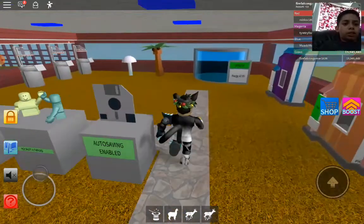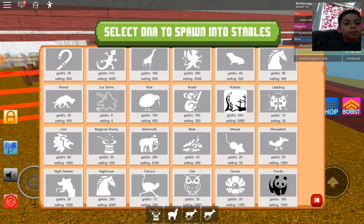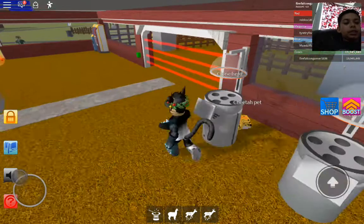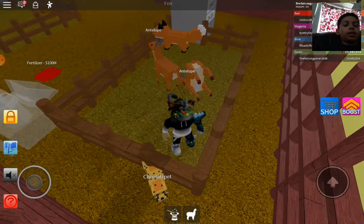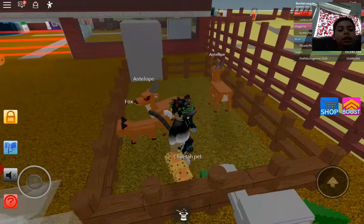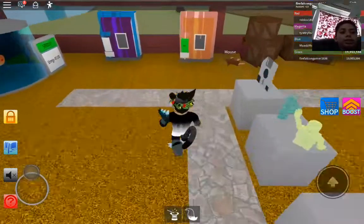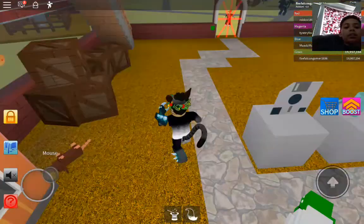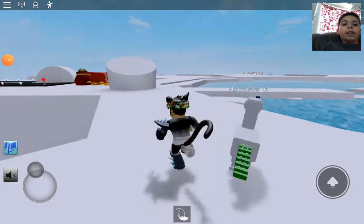You need a fox — I'll put the fox in here and show you what it looks like. Waiting for the fox to spawn. The alpacasaurus has cold resistance, which you'll need in the Polar Ridge zone. Since this pet doesn't have Super Run, I'll head over to the Polar Ridge zone separately.